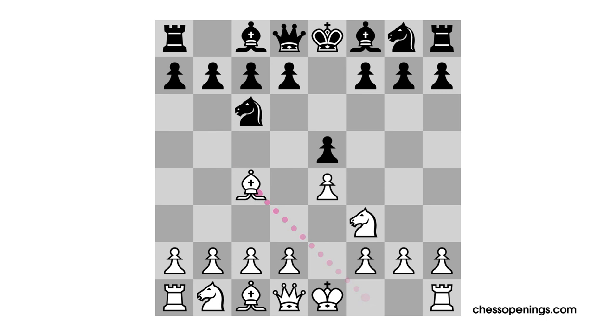In the Italian Game, white is developing his bishop rapidly, and he's preparing to castle, but he's doing so in a way that leaves him with a few more aggressive options right from the first moves, since this bishop has some pressure down this diagonal. Now, if black plays the move bishop to c5, as he often does, white now has the chance to play the Evans Gambit with the move pawn to b4.